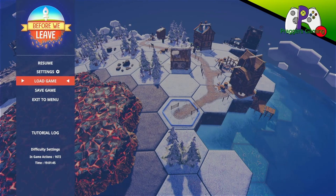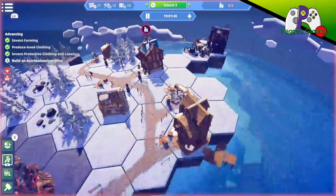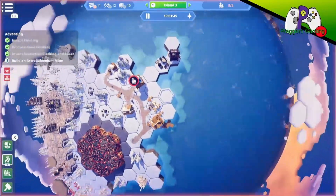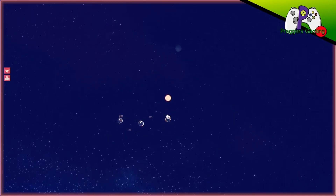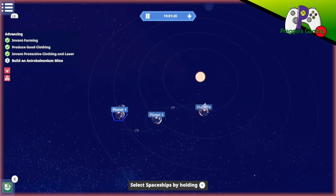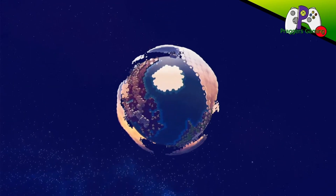Welcome back to Praggers Gaming, I'm Gamer Praggers and this is Before We Leave. In the last episode we started setting up island three on planet three, and we're going to carry on building that out.